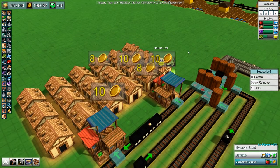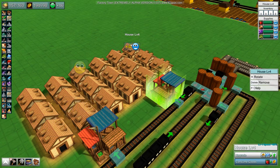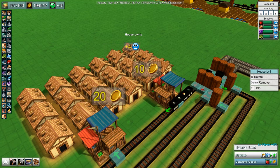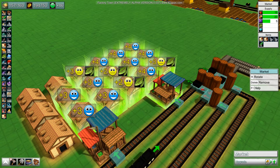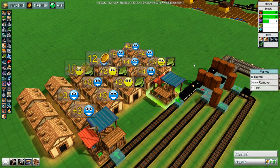Previously, every so often the market would sell goods you put in it to a house that needed it in exchange for gold, making the house happier. As of the previous update, houses could buy as often as they liked, regardless of need, letting you earn more gold, but this caused you to run dry with the supplies you needed to keep everyone happy. This update fixes that.